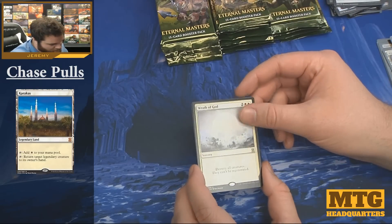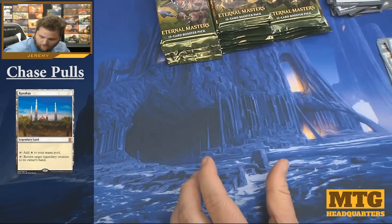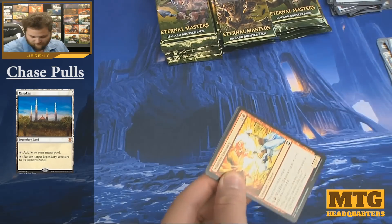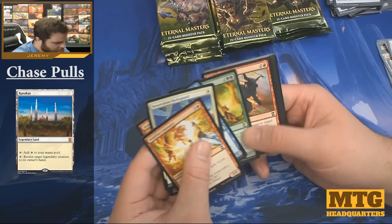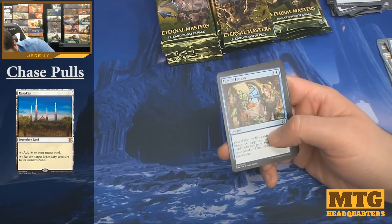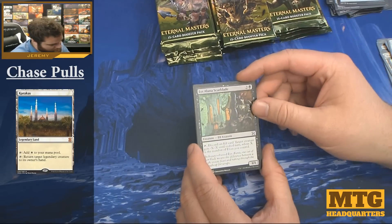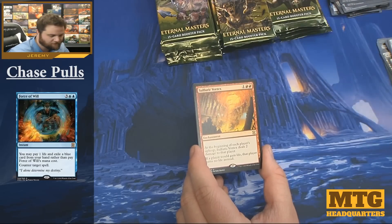Beautiful card. And a Warden of Evos Isle is our foil. In terms of mythics and foil rares — no foil Wasteland unlikely, but there are a lot of foils. Maybe I've even missed some that are very good. Factor Fiction, beautiful card. Lights out, Liana, Scarblade, Guy's Blessing, and a Sulfuric Vortex.